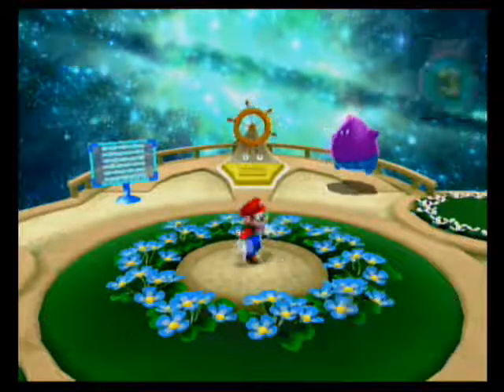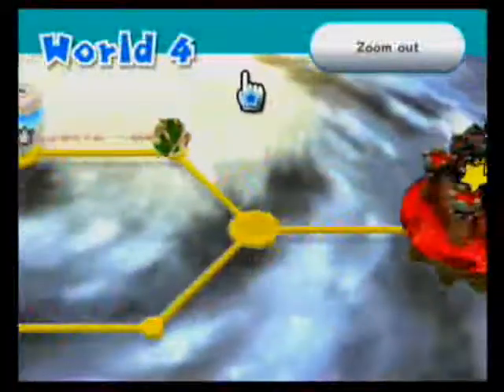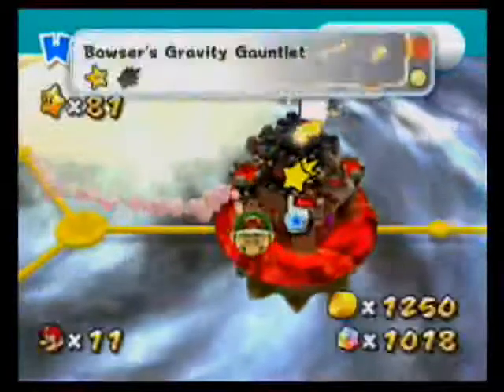Hey everybody, this is RykerRider, and welcome back to Let's Play Super Mario Galaxy 2. There should still be a few more comets out there that we need to get — this one in Bowser's Gravity Gauntlet. And even after this one, I think there's a couple more in World 5 before we can move on.